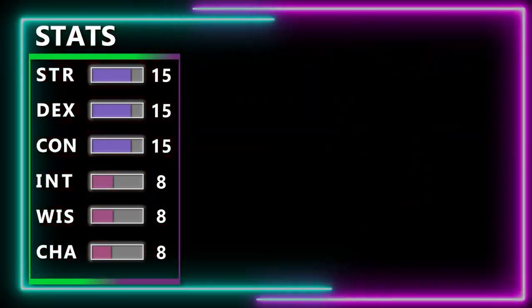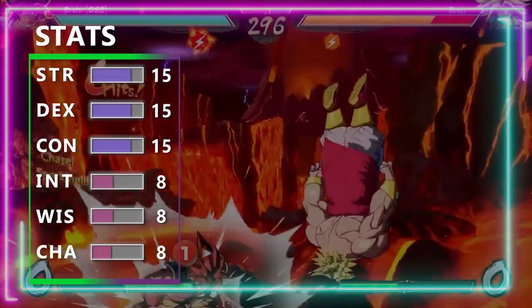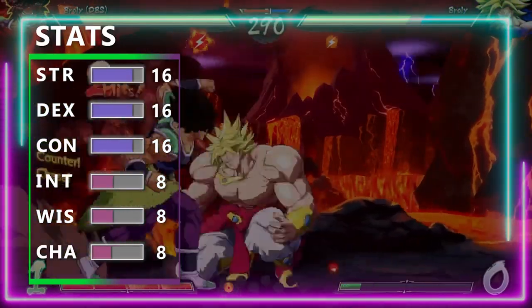We also have some points left over from our race, but we're gonna customize where we can put them, thanks to Tasha's Cauldron of Everything. This allows us to put our Racial bonuses wherever we want, so we're gonna boost up our Strength, Dexterity, and Constitution all one more time, bringing them all to 16.